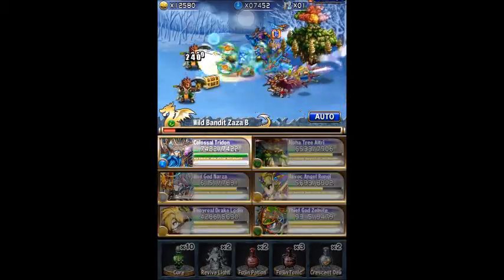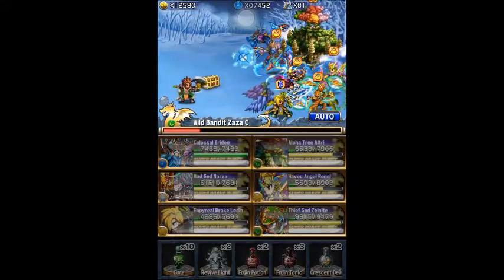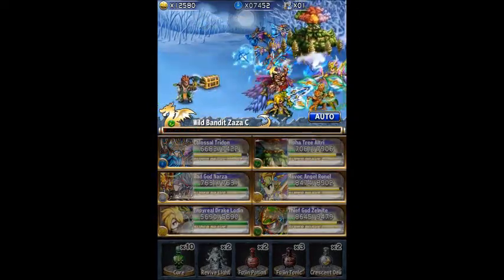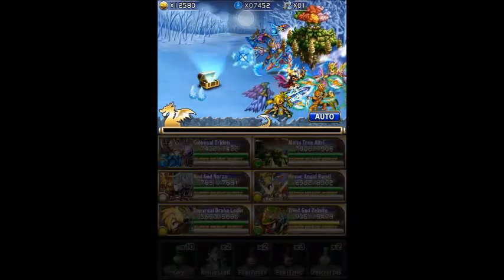Those are two pretty good spheres. The only thing is they are stat boost type, sadly. It's not like you can get an extra 10% elf on top of your Leguan gem, but it's still pretty good.